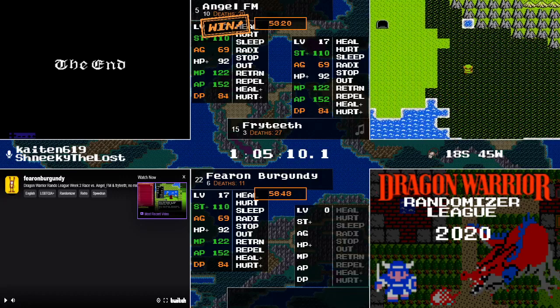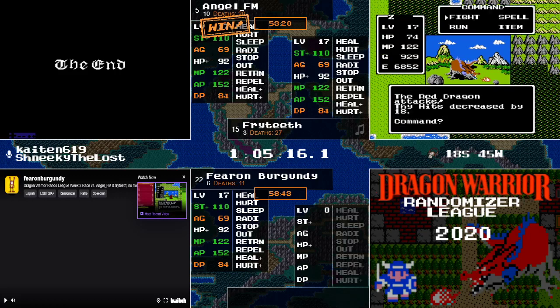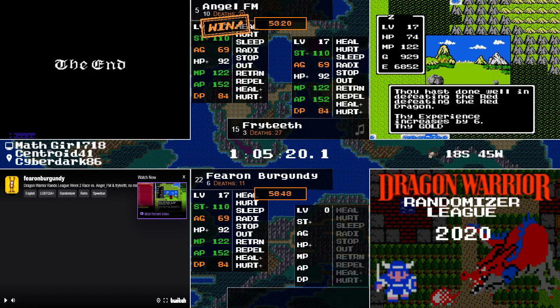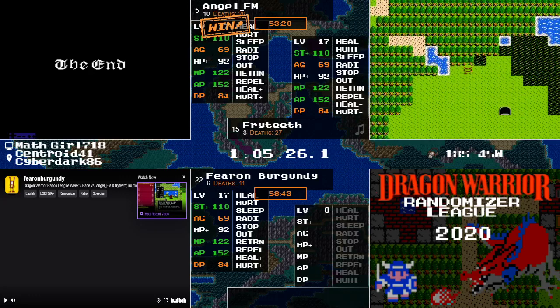Everyone did the exact same thing — I don't blame anybody. Go to sleep, stay away. He had no resistance to Stop Spell apparently, had a 50% chance of Heal and a 75% chance of Fire Breath. Fryteeth heading back out — can we get an X for Fryteeth on that attempt? That was just bad spell RNG — he almost had that. He was in the clear.